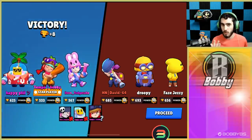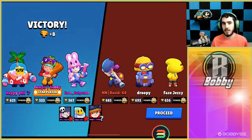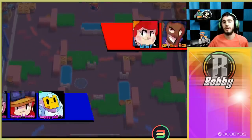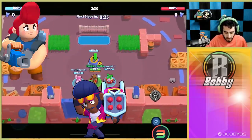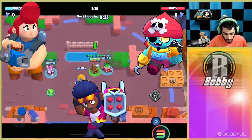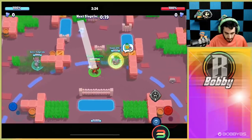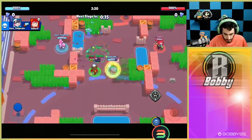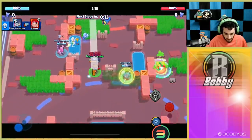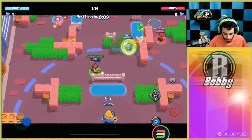Five whole seconds is actually a very long time. Let's hop into the next game. We're going up against Brock, Pam, and Gene — definitely more defensive and offensive, and just better. Hopefully they clump up again because as Jesse that's what we want. We're able to hit some good shots over there, and our teammates help us kill that Pam, which is a really great start.